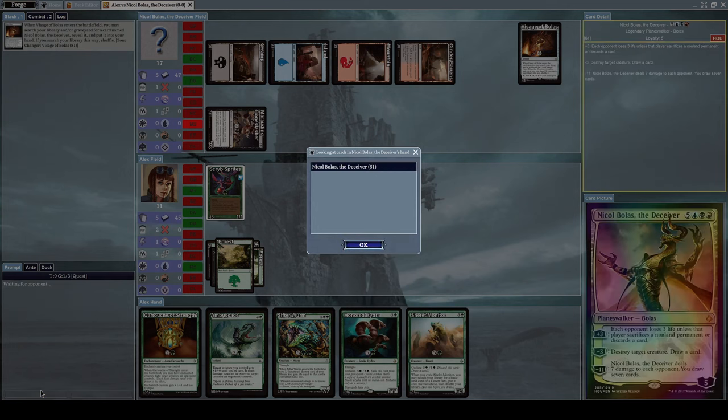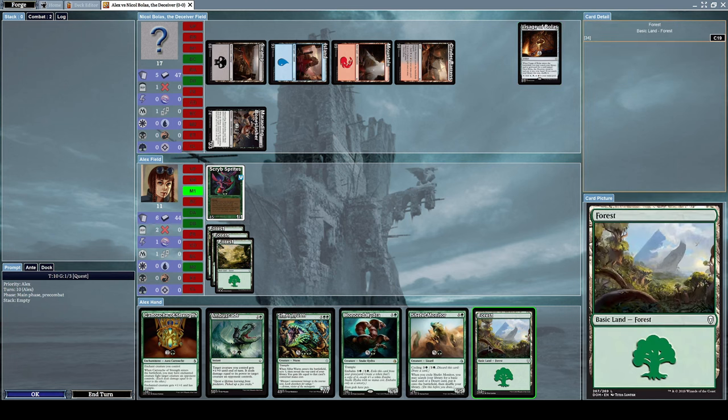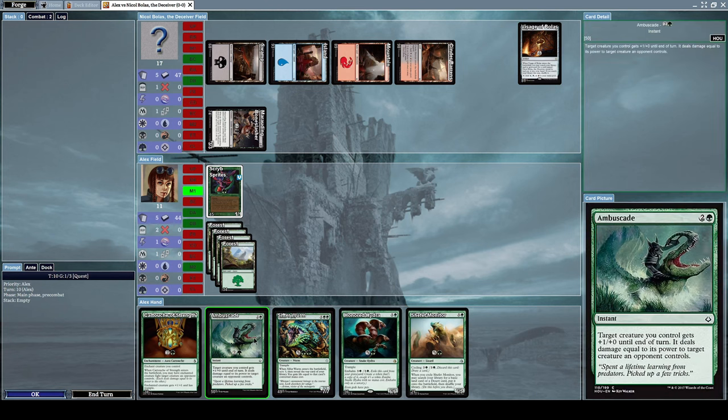He casts Visage of Bolas, which is an artifact. When Visage of Bolas enters the battlefield, you may search your library and/or graveyard for a card named Nicol Bolas the Deceiver, reveal it, and put it into your hand. Basically it's a searcher card for a specific creature — that's annoying.